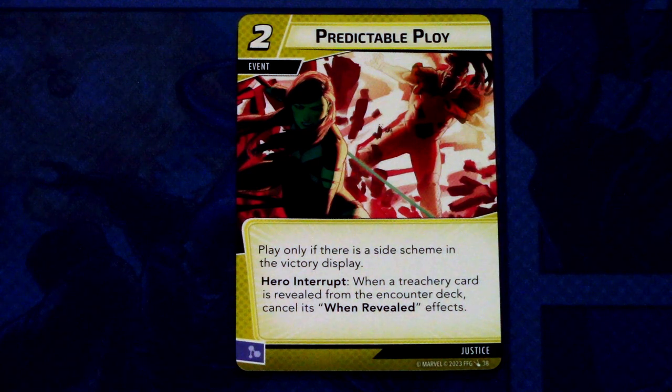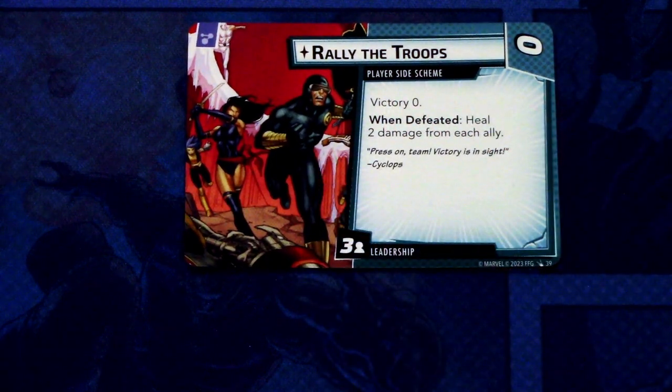Lastly, we have new cards for other aspect colors. Justice cards first: three copies of Predictable Ploy — a 2-cost event, play only if there is a side scheme in the victory display. Hero interrupt when a treachery card is revealed from the encounter deck: cancel its when-revealed effects. Can be committed as a mental resource. Rally the Troops is a zero-cost player side scheme, Victory 0 — when defeated, heal 2 damage from each ally. It comes into play with 3 threat per player.